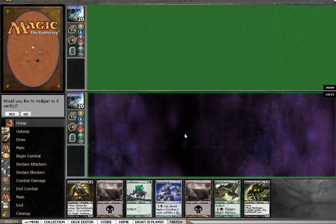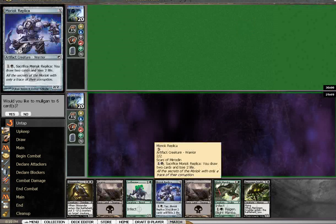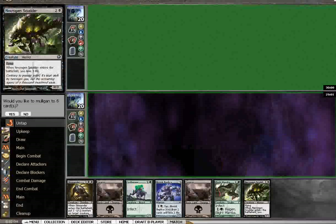Could be better. Could be worse. Not much. We're going to draw a land for the Moriok Replica, which gives us two more cards to draw the forest, which then puts us into the Scudder. Yeah, that's true. Moriok Replica plus Necrogen Scudder brings us down to 15.